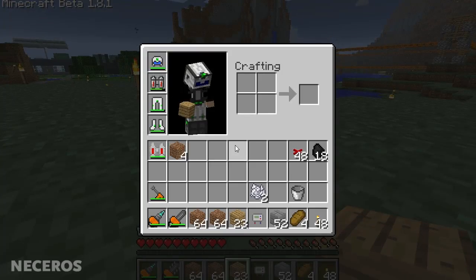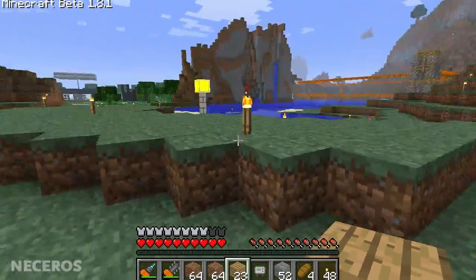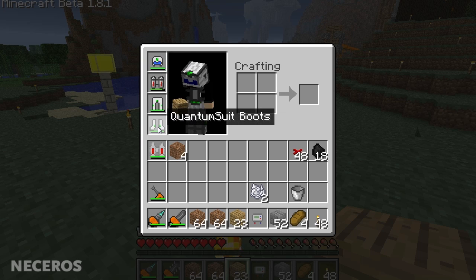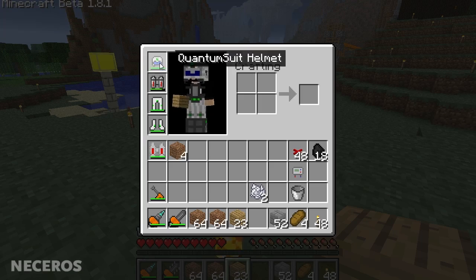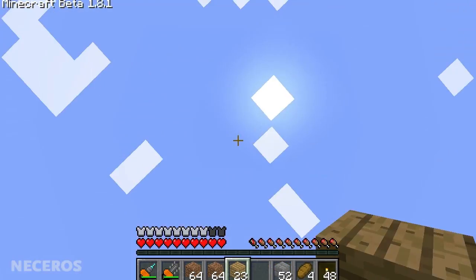I now have pretty much a full suit of the quantum suit. Before my house was destroyed I had a nice mass fabricator set up and I got a lot of iridium plates, which is what you need to make this set — the only place you can get iridium plates is from mass fabrication. It's lasted me for the past couple of weeks, holds a lot of power, and each piece does something different.